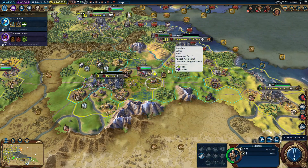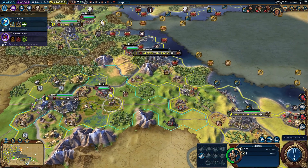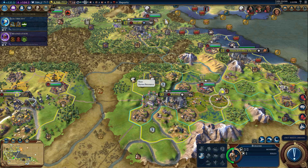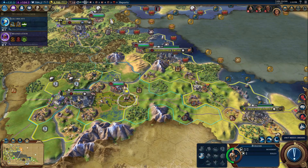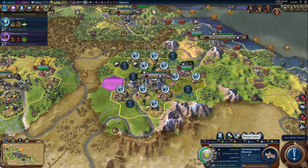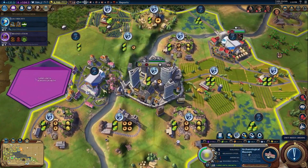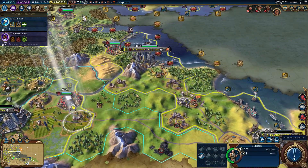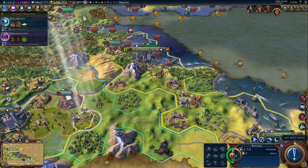You have one build left, and I think I'm just going to have you build one of the mines. You know what? Pidna actually should have built another farm right here — that would have been good. Is it worth doing that? That's five food versus four. Nah, it's fine. I would rather have another mine around this industrial zone for Alexandria Troas. So let's do that.